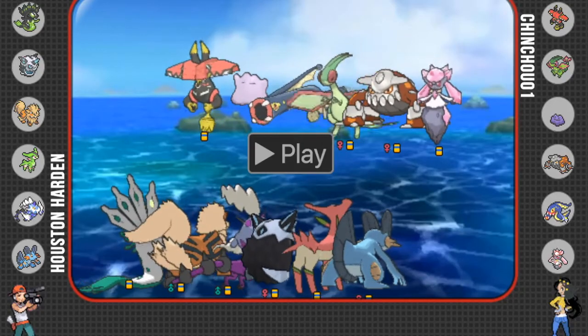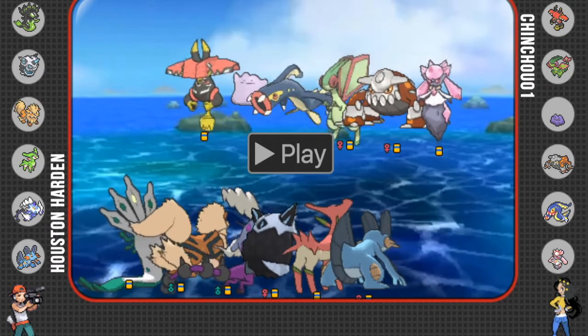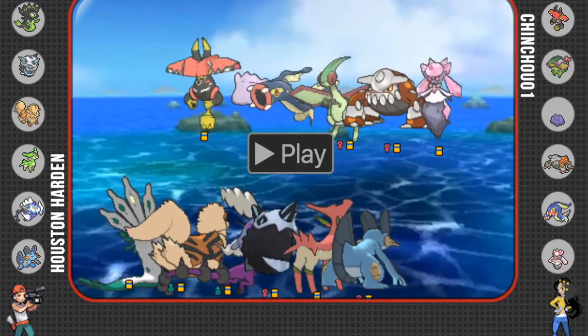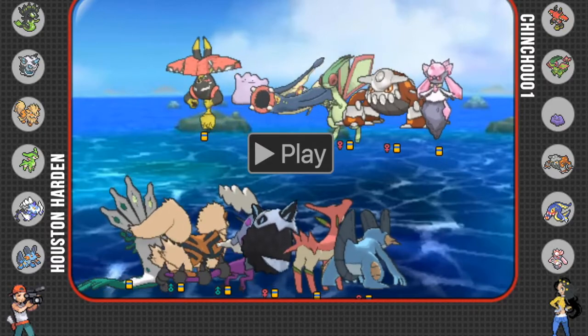What is up everybody, Ashley the Cat, coach of the Houston Harden coming at you with our Week 5 matchup of the UBLN Season 1.